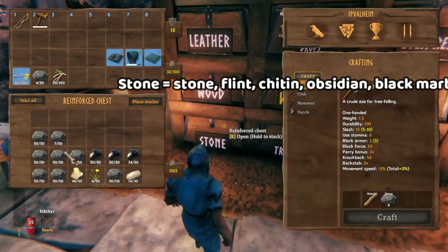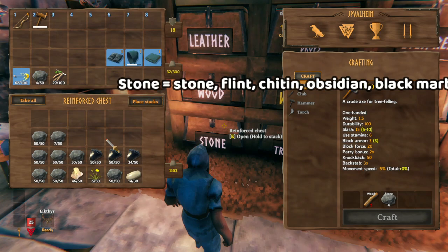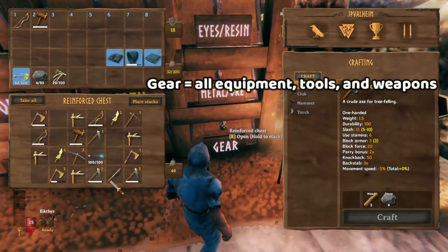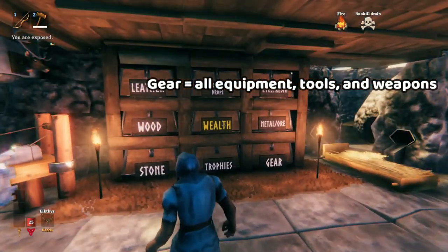Then we have stone, which is stone, obsidian, chitin, flint, and black marble. You'll get plenty of all the monster trophies. And then all of your gear and equipment — this usually tends to be filled up with older gear, and then you put the newer gear on an item stand.